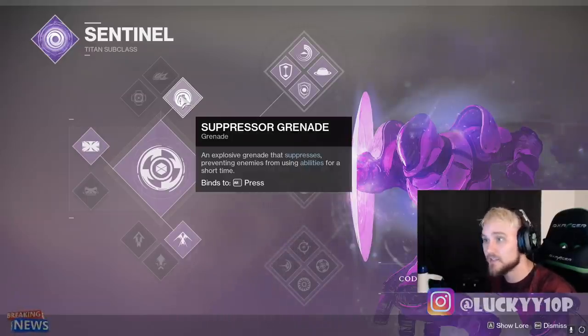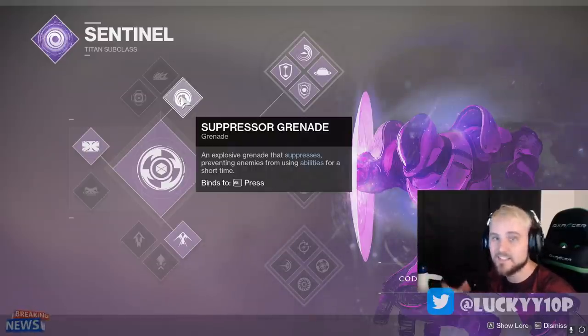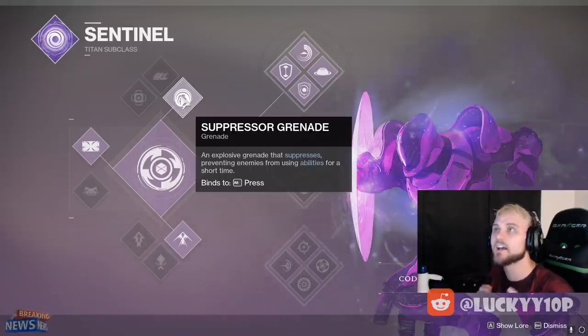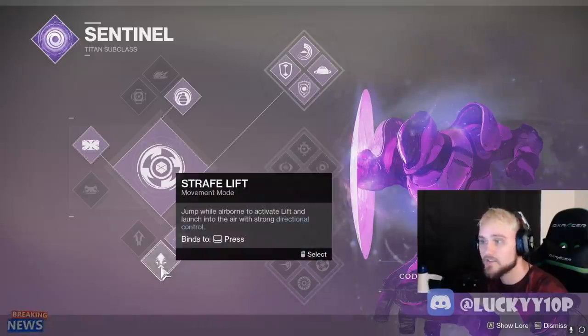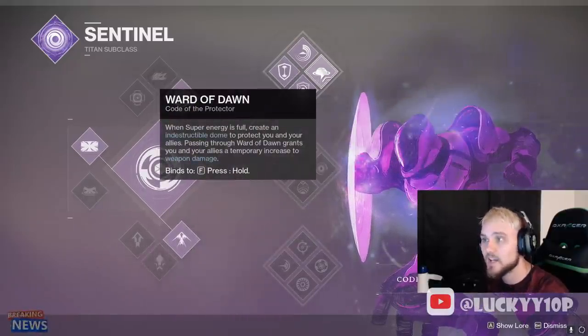It's very, very hard to shut down a super. Even at my level at 1060, it's very hard for me to shut down supers. Whenever I'm trying to help carry someone and they throw a Suppressor Grenade and it hits the super, I am so elated because this is such a strong ability. Next is Catapult Lift - this is really good if you're using Scroll Wheel on mouse and keyboard. If not, just use Strafe Lift and spam jump. We're going with Top Tree to get Ward of Dawn - the bubble. We can put the bubble down on top of objectives like Power Ammo or on top of revives.